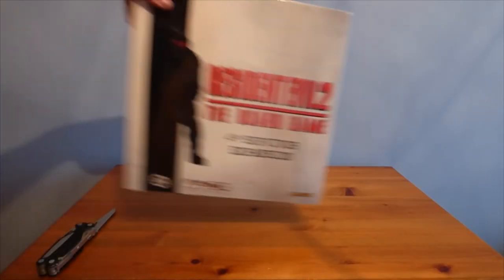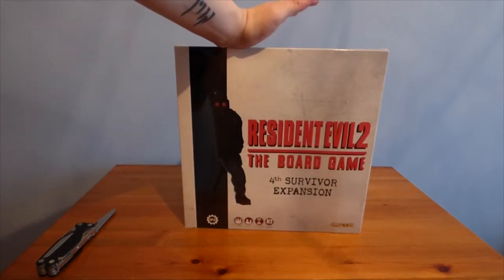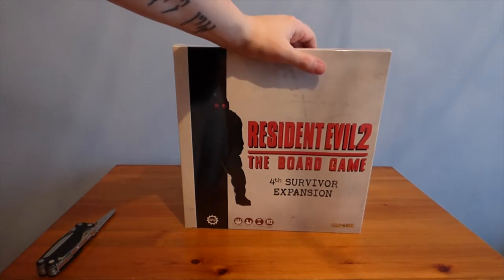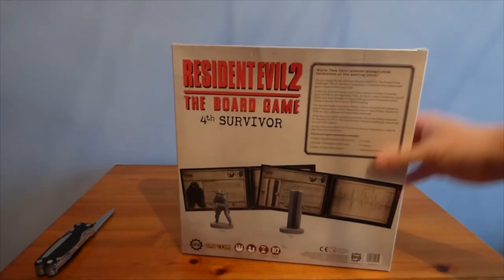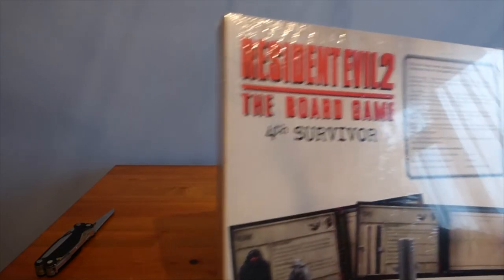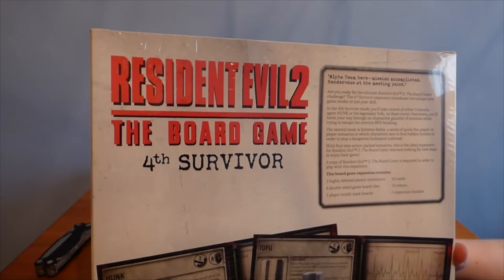Next we have the Fourth Survivor expansion. We all know who the Fourth Survivor is. I won't go into super detail just in case someone watching hasn't played the absolutely amazing Resident Evil 2 — especially with the upcoming remake later this month. The box is much smaller than any previous expansion. On the back: very little listed — only two highly detailed plastic miniatures, six double-sided game board tiles, two player health track boards, 10 cards, 13 tokens, and one expansion booklet.